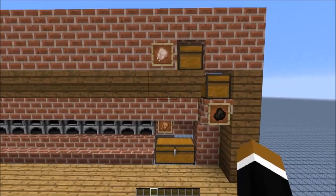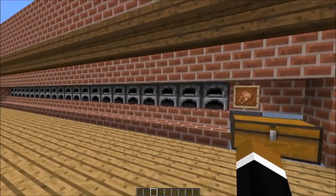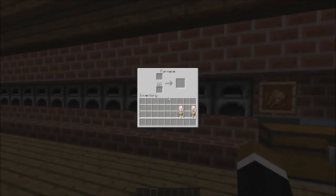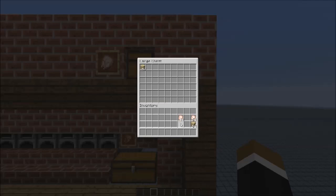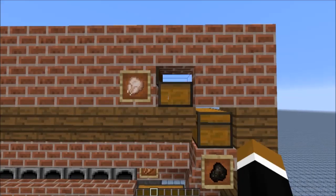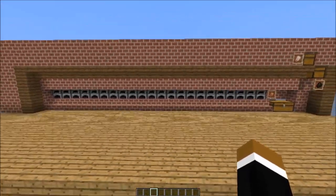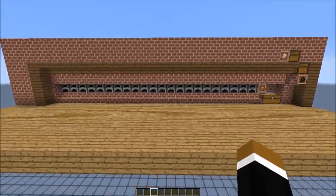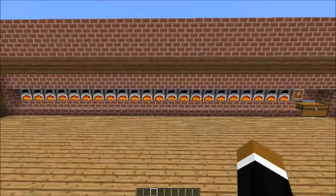It has a distribution system for both the items you want to smelt and the fuel. As you can see here, I don't have any items in the furnaces at the moment, but if I put in fuel at this side and the items I want to smelt at the top, it would transfer the items over hoppers and then equally distribute them to all 22 furnaces. And they would turn on almost at the same time.